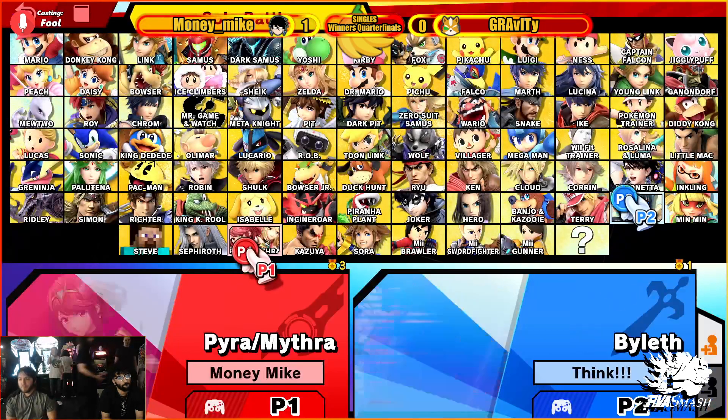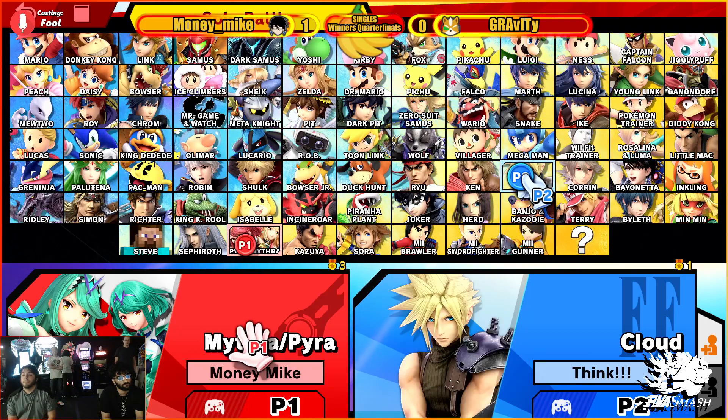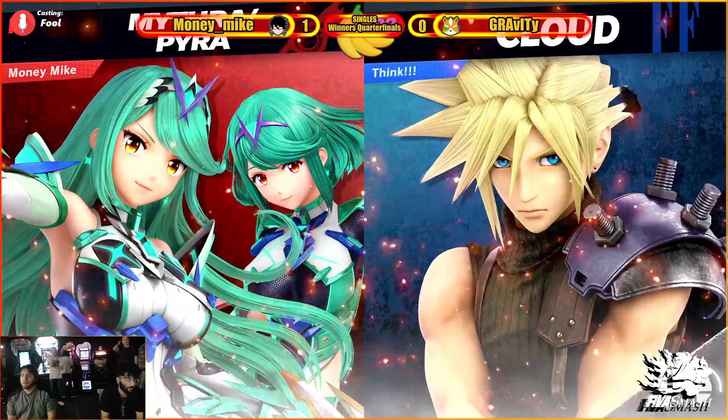Let's see what Gravity has to say about that. I don't know if a switch to Cloud is very effective here or not, but he is going to go for it. I do think that Mythra is kind of just better than Cloud in some ways. In this matchup, that up B offstage — the bullets it can send can sometimes mess him over if it calls out a jump or something.